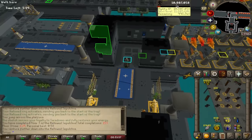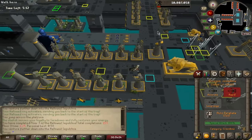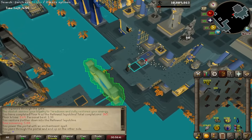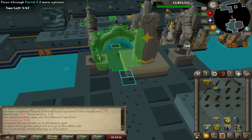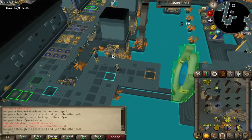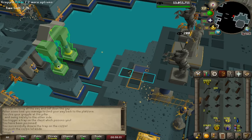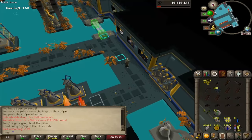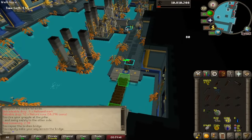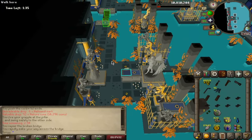We just hit the 1 million XP mark — well, sub-1 mil XP until 98, so slowly but surely. I still have to get the strange pick as well, I'm sure I'll get it from one of these chests. Strange pick or mysterious page, that's what we're hoping for. Nature runes. It's pretty cool to see the progress we've made — we went from barely being able to do this floor to being able to loot every chest and still have plenty of time left. Big fan of that.